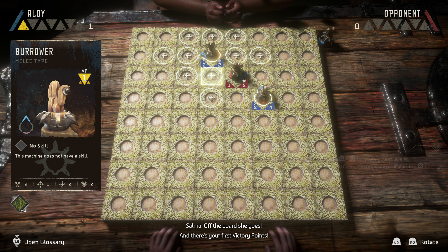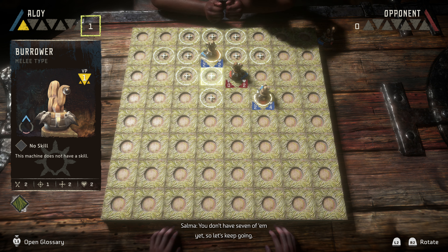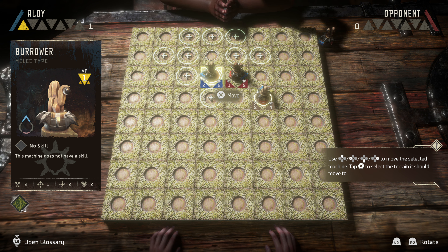Rotate that piece so your machine faces mine. Now let that machine have it. Off the board she goes, and there's your first victory points. You don't have seven of them yet, so let's keep going.